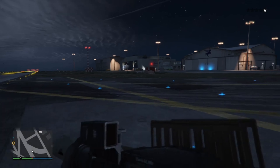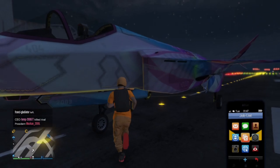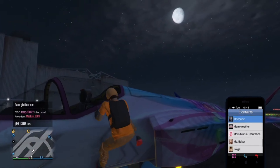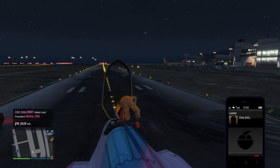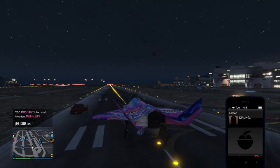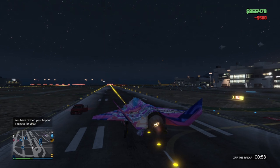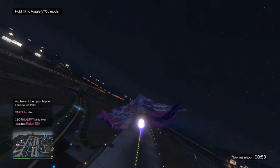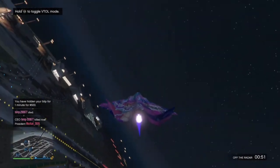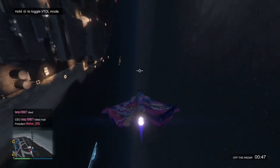We're going to take this into a public lobby and see how it performs. We'll call Lester and get off the radar quickly. One thing I love about this jet is it has the quickest takeoff ever — and that's literally our takeoff already.